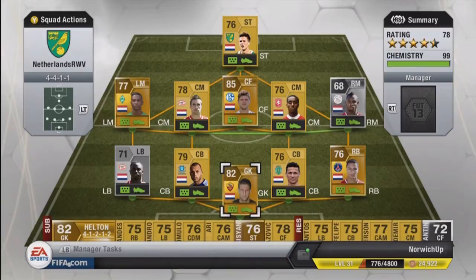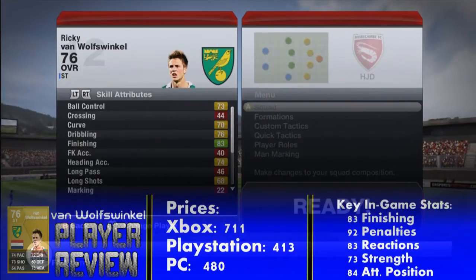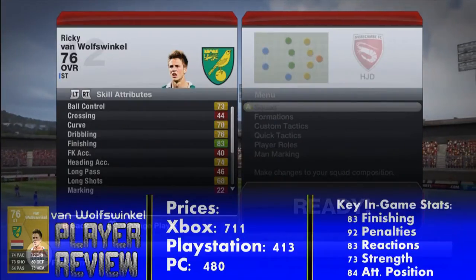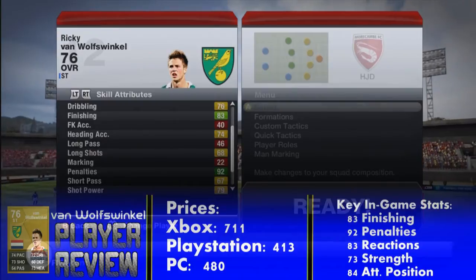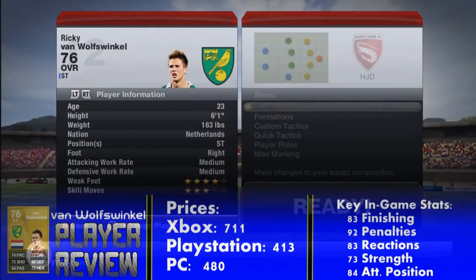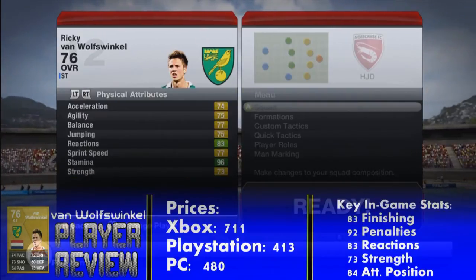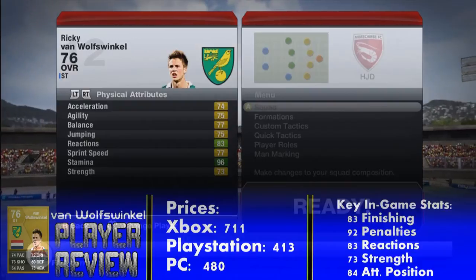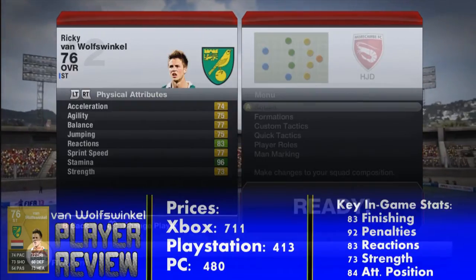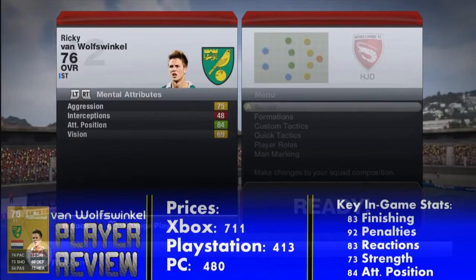This is the team I'm playing him in — it's a budget Netherlands squad. I did do a squad builder on this yesterday so if you're interested I'll leave a link at the end of the video and in the description. His key in-game stats are 83 finishing, 92 penalties, 83 reactions, 73 strength, and 84 attack positioning. Prices are 711 coins on Xbox, 413 on PlayStation 3, and 480 on PC.